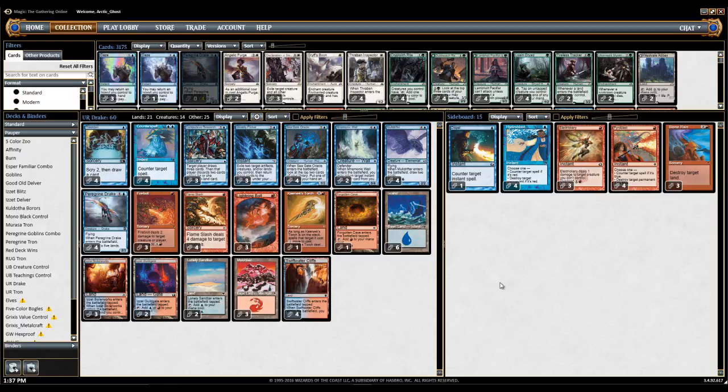First up you've got four Preordain. In this type of combo deck, Preordain is better than Ponder because you get to push away cards that you don't need. Then you have four Counterspell, because you actually have access to double blue mana — you don't play Tron or anything like that — so Counterspell is probably the best you can use. You could use Mana Leak if you're really afraid of that, but Counterspell is just strictly better. Well, not strictly because it's double blue, but you get the point.